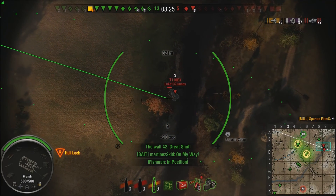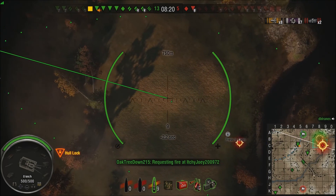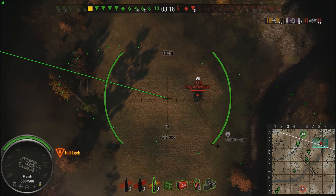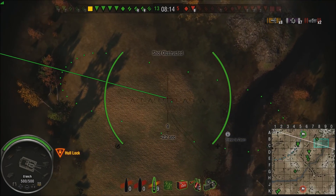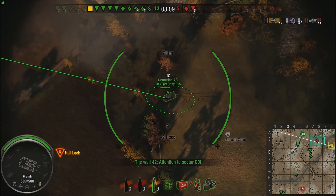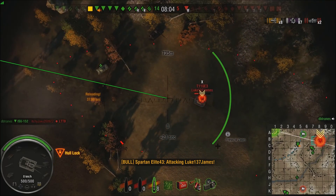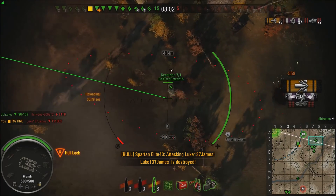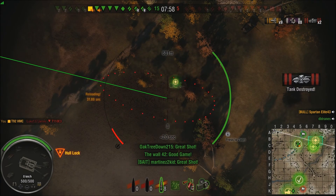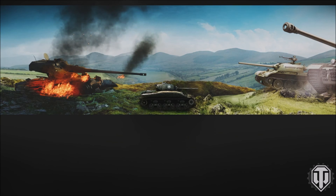I move to the left to make sure I've got the gun traverse for when these guys come around the corner. I'm worried about the E3 — the Centurion is fighting that guy. The E3 wants to get one into his backside. Shot out — pop goes the weasel, 558 damage. E3's down, Centurion gets that. He gives me another great shot and that's the end of the game. Nine hits, three kills — not bad.